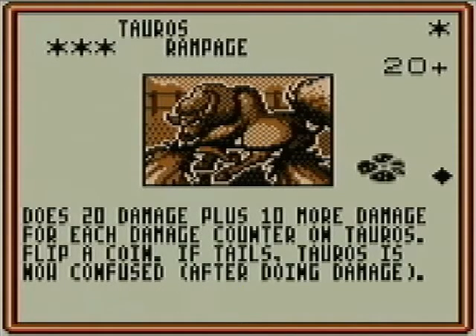The downside of Rampage is you flip a coin after the attack, and if tails, Tauros is now confused. Confusion works a bit differently in this older version of the game — it's actually a little better here. When a confused Pokémon attacks, it flips a coin. If heads, the attack works but the Pokémon is still confused. If tails, the attack does nothing and the attacking Pokémon does 20 damage to itself — you apply weakness and resistance for that. Also, when you retreat in this older version, you flip after discarding your energy: if heads you retreat, if tails you don't retreat and you've lost your energy.